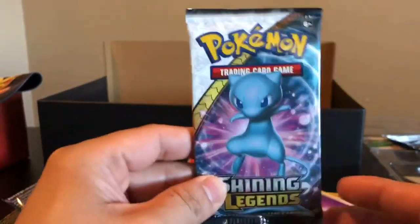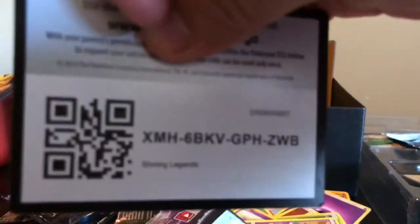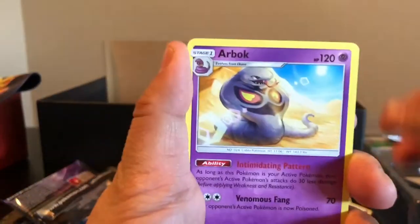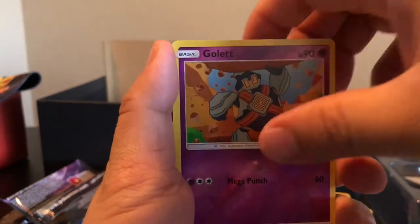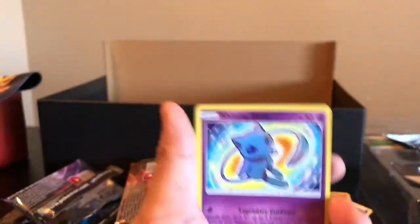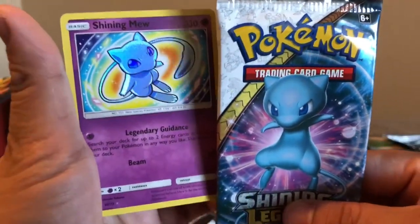And the last pack here, guys — ten packs already and we are finally on the last one. We have a Shiny Mew booster pack. Will this Mew bring us a Shiny Mew or a Shiny Jirachi, Shiny Genesect? Fairy type to start, Floatzel, Arbok, Pokemon Breeder, Larvesta, Purloin, Minun, Stunfisk, Breloom, Golett — and the final card is... OH YEAH! BINGO, guys! We have done it! We pulled the Shiny Mew out of the Shiny Mew booster pack!